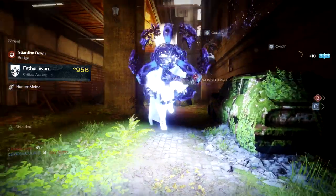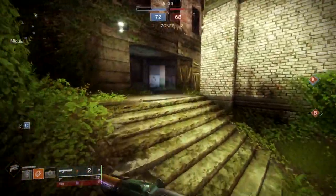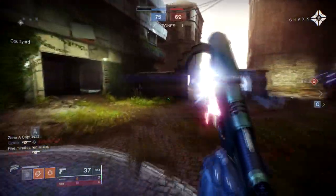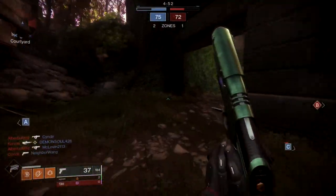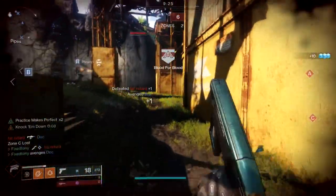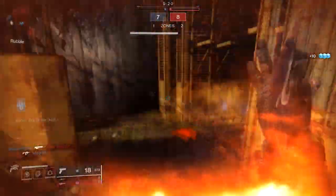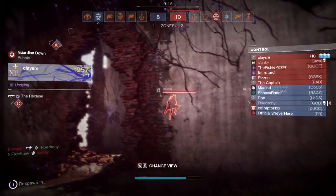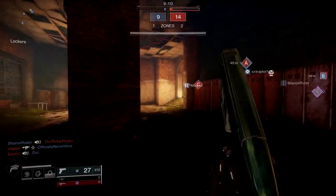From all those changes, the really cool part is that now I'm not just using one subclass - I actually use solar and arc, and surprisingly void is the one I use least now. Not too long ago, Way of the Wraith was the one I used most, obviously for the wall hacks, and the invisibility was nice. But if they really wanted to wow me more, they would have made me invisible when I crouch - give me that back please.